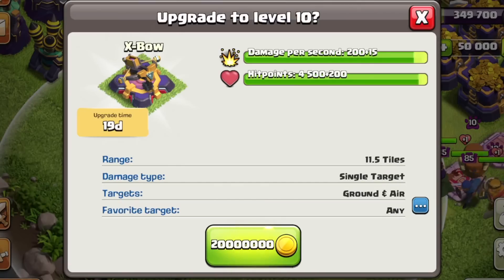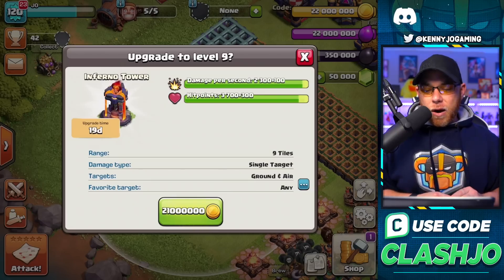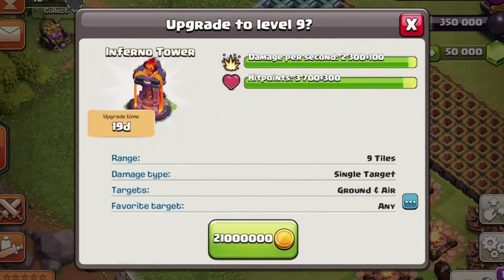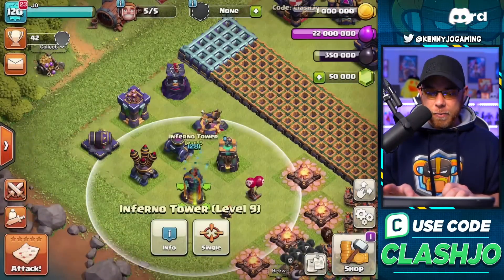The X-Bow sees a level 10 addition with a 19 day build time and 20 million gold — we're going to need a lot of hammers of building. The Inferno Tower gets a level 9 addition with a 19 day build time, 21 million gold, and a damage per second increase of 100 points on single target. The multi-target gets a 10 point damage per second increase and 300 hit points.